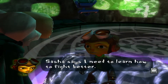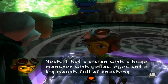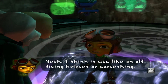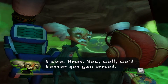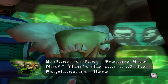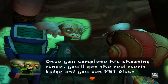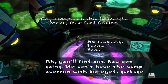'Sasha says I need to learn how to fight better.' 'You want to teach you advanced combat? On your first day?' Yeah. 'I had a vision with a huge monster with yellow eyes and a big mouth full of gnashing teeth.' 'Did it happen to spit anything at you?' Yeah — I think it was like an old diving helmet or something. 'We'd better get you armed.' 'Prepare your mind — that's the motto of the Psychonauts. Here — this is a marksmanship learner's permit. It will only work when you're in Sasha's mind. Once you complete his shooting range, you'll get the real merit badge and you can psi-blast anywhere you want.' Psi blast? 'Now get going — we can't have the camp overrun with big-eyed garbage-spitting monsters.'